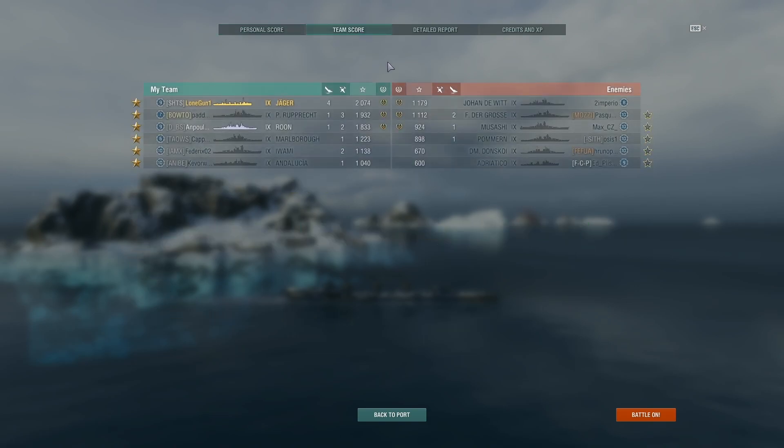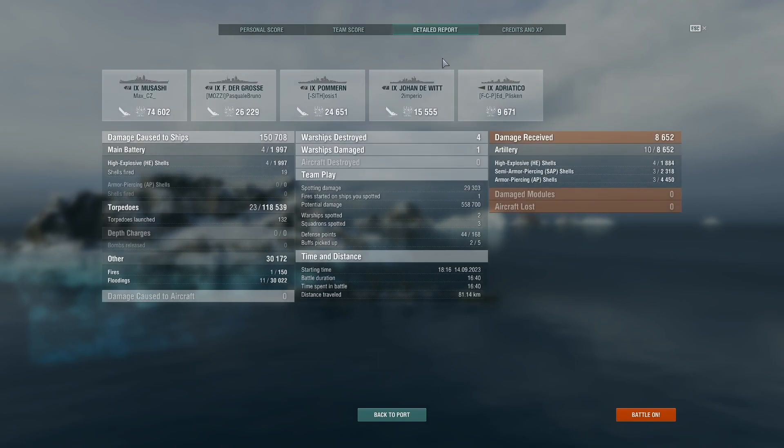How did we do on the team? 2k XP. 74,000 on the Musashi, 26,000 on the Ferdigros, 24,000 on the Pommen, 15,000 on the Johan de Witt, 9,000 on the Adriatico — so he ate a torpedo or two. Flood damage: 30k flood damage. Flooding is the bread and butter — if you want that extra bit of damage, flooding's where it's at.